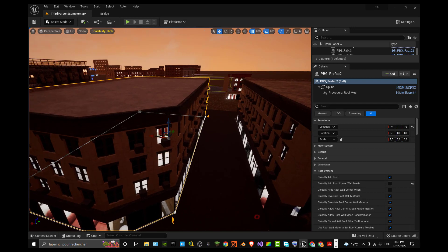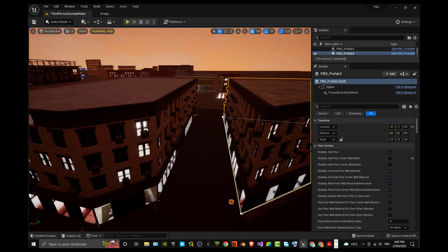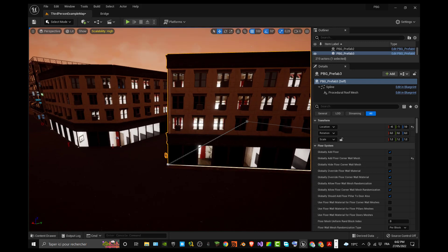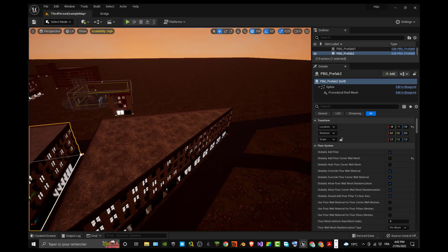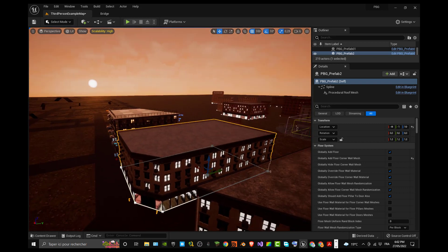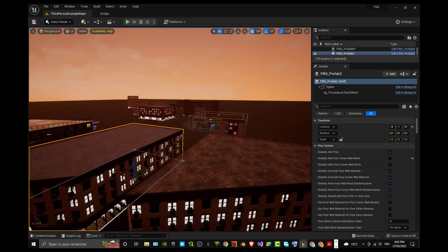Remove the corner wall mesh for the roof system as well. You can see we have a much better building shape corresponding to our scene. I think this covers the most basic aspects of PBG for this video. Thank you for watching all the way through. If you're not subscribed yet, please do so — it really helps the channel and encourages me to produce more content each week. See you in the next video!